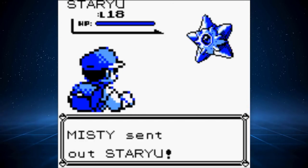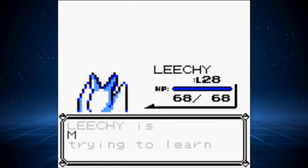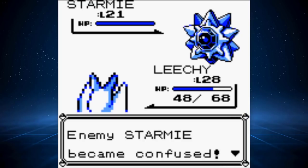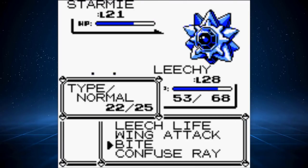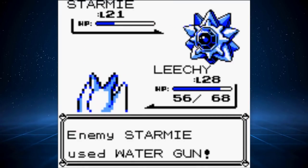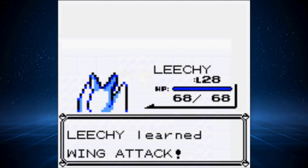Misty having a Water-type gym is not of major concern, and we make it past the trainers in her gym with little issue. Misty's Staryu is pretty easy since Bubble isn't able to do much against us, but I was really worried about Starmie's Psychic typing. Thankfully Misty's Starmie doesn't have any STAB super effective Psychic moves, so while tough to take down, we manage with a combination of Confuse Ray and Leech Life, which heals HP and is super effective, allowing us to take our second gym badge. During the battle, Zubat learns Wing Attack, which even with STAB is weaker than Bite in terms of neutral damage, but it will be very helpful in the future for type coverage.